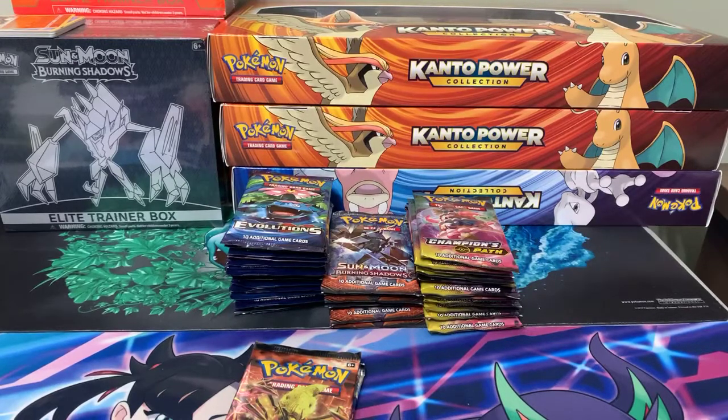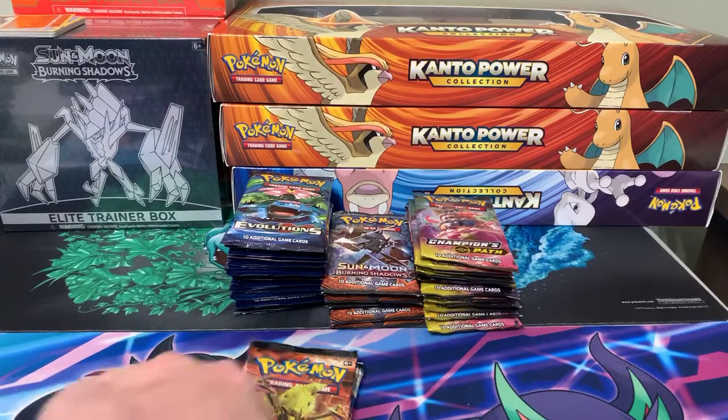Alright guys, pack prices are up top. Evolutions are $9, Burning Shadows are $5, Champions Path are $9. Shipping is extra. I have some Steam Siege packs.